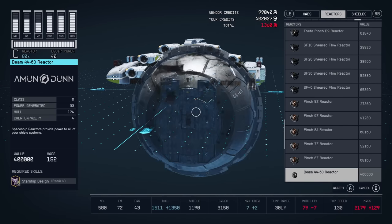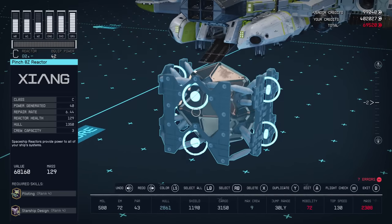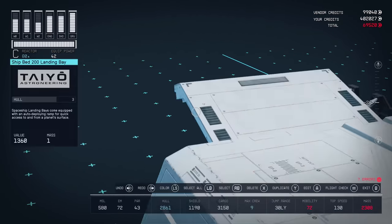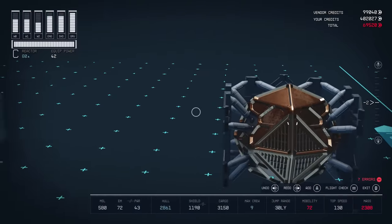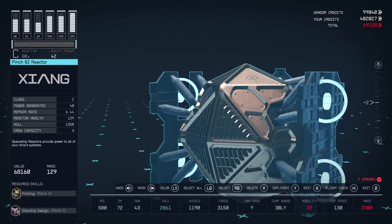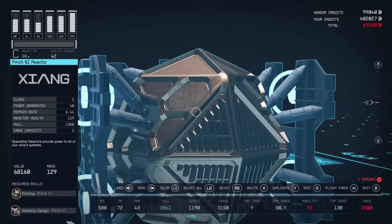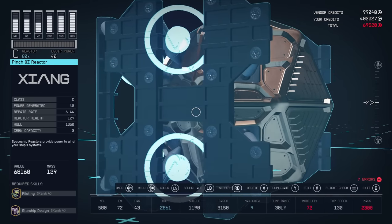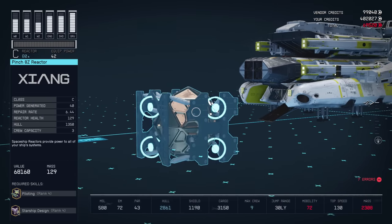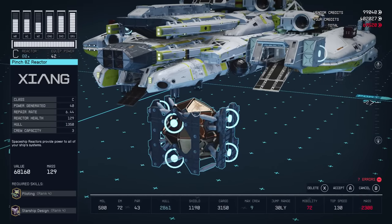The best reactor in the whole game is the Pinch 8Z Reactor. It provides a massive 40 power to your ship and you can buy it from any vendor — but before you'll see it, you'll need to do three things: be level 60, have Starship Design rank 4, and have Piloting rank 4. Three very time-consuming requirements are needed before you get the best reactor in the game, the Pinch 8Z Reactor.